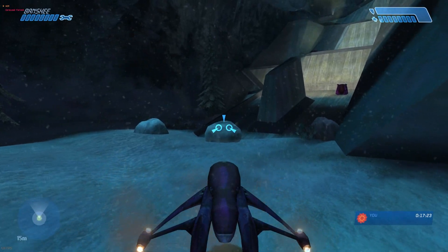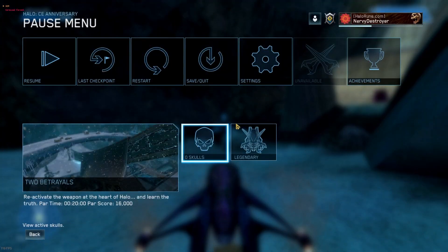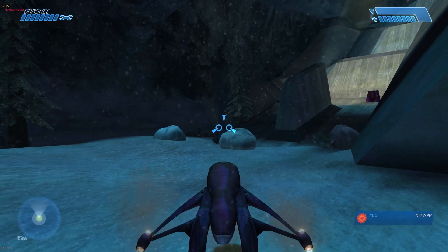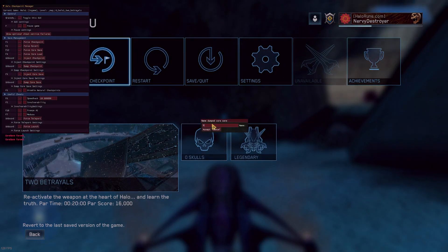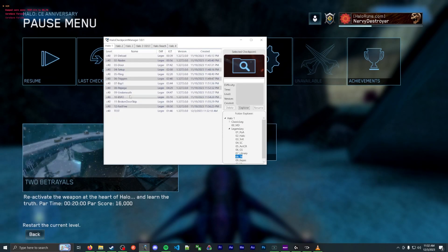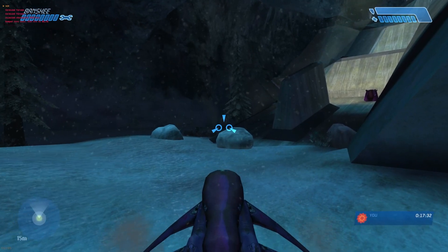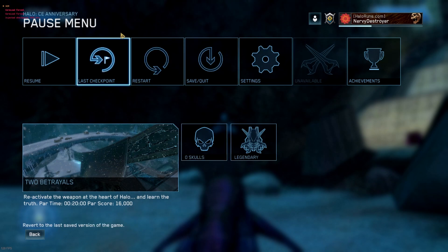Welcome to my Bool tutorial series, episode 1, focused on the fling and general setup. A couple things to note before we jump in. First, HCM — Halo Checkpoint Trainer — is a very useful tool. It lets you create core saves, dump them for later injection, and inject them to load. You can see it right there. It lets you practice things a lot easier. I'll leave a link in the description. Very useful tool, especially for learning Bool.